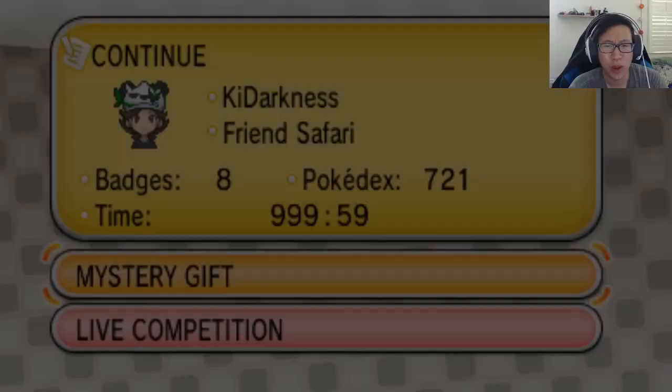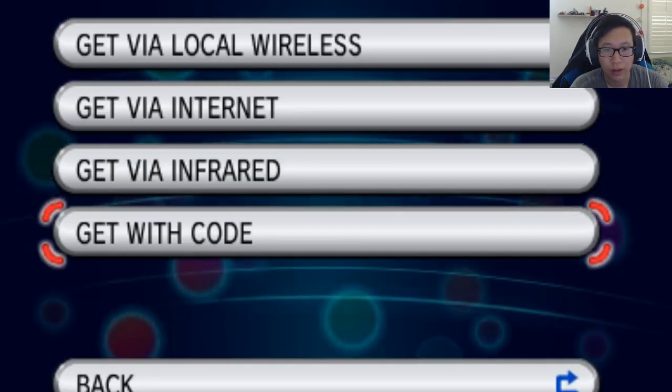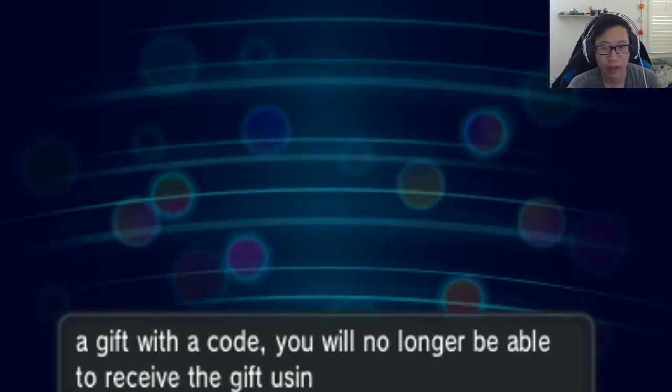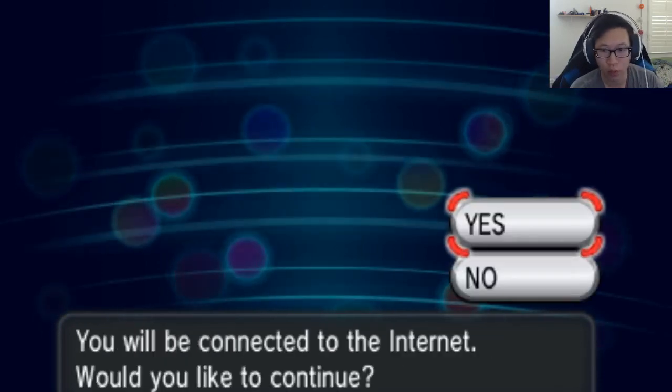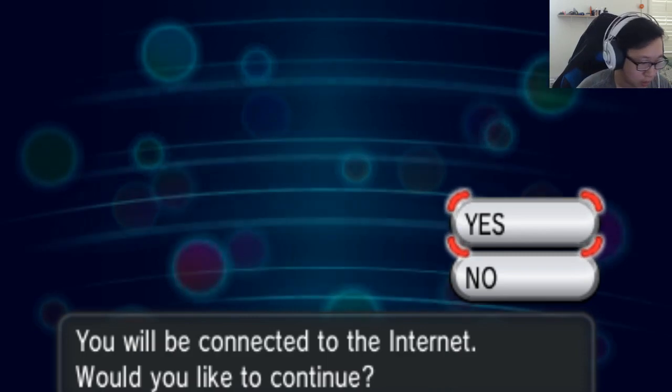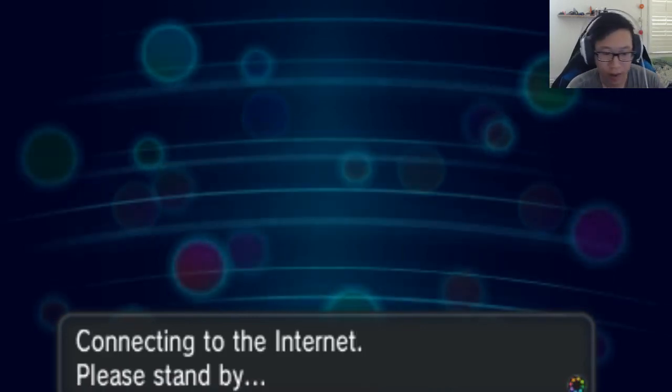It's exciting because the GameStop near me is like 20 minutes away, and for those who don't have a car or it's just out of the way — this is much easier. So we're gonna go ahead, receive gift, open the communication channel, and get it with the code. Make sure your DS battery is charged, because if it turns off for whatever reason, that's gonna mess things up. I don't know where my stylus went, but that's okay, we'll just type it in manually.